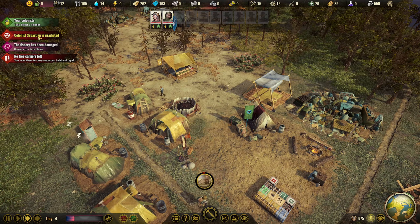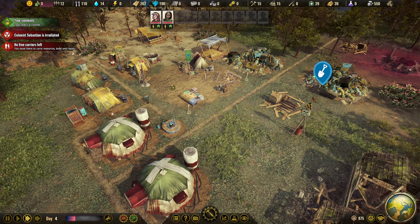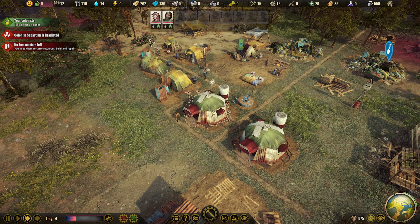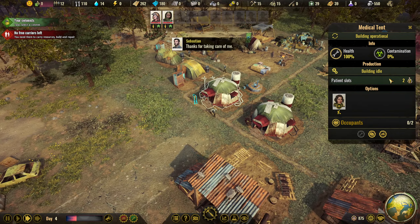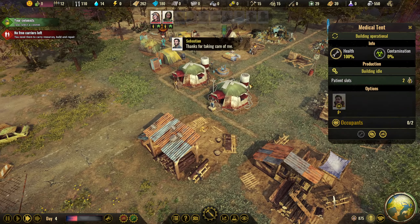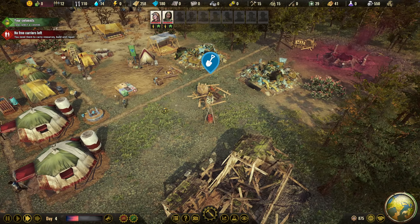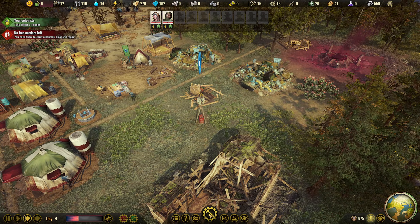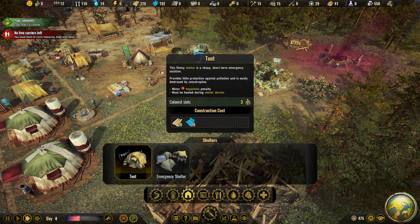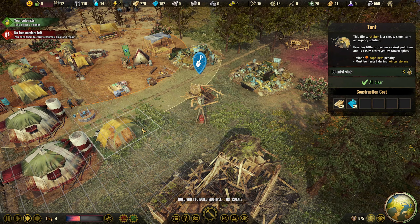Sebastian is radiated — Sebastian better get to the medical tent. He's already in the med tent. Patient slots, occupants — it says none. Is he done already? Thanks for taking care of me. Okay, we are probably going to need some more homes here soon. I feel like we should be getting some more colonists coming in soon-ish.